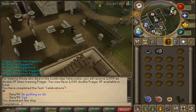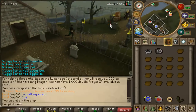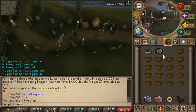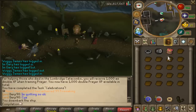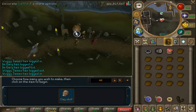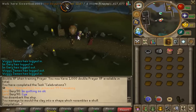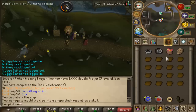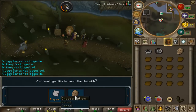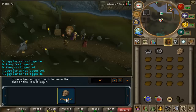You just have to run south and pick up some flowers. Then just use the mold and make some skulls. You have three skulls — you have to make three, I think three is for all of them.